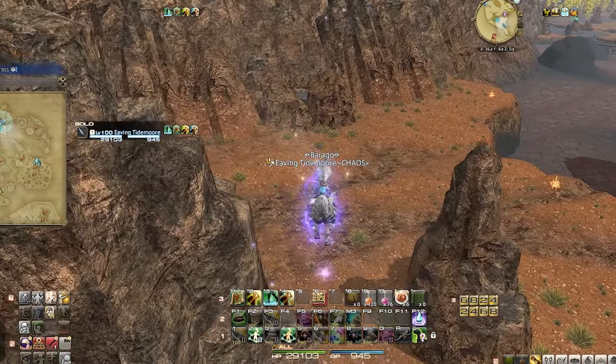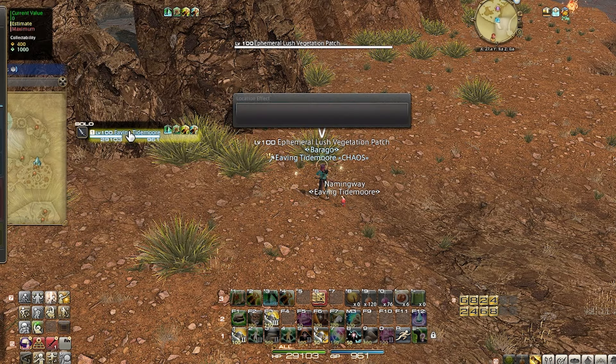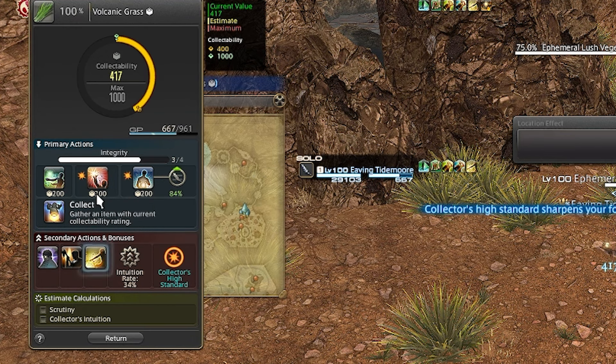In order to get the most out of collecting attempts, this graph was shared in my FC's Discord — I couldn't find the original source, or I'd properly credit them. As it shows, I begin by casting Primal Touch, followed by Scrutiny, then Brazen Prospector.